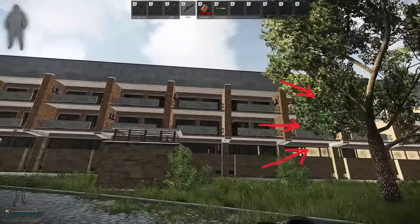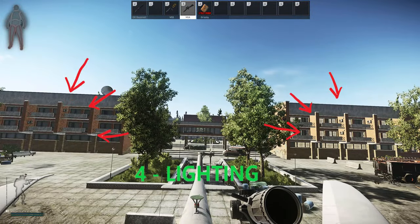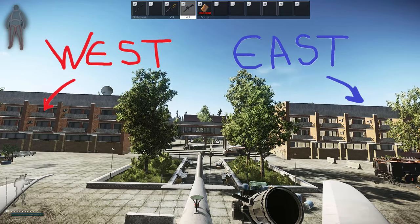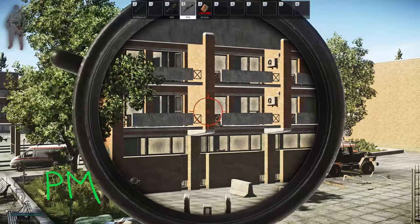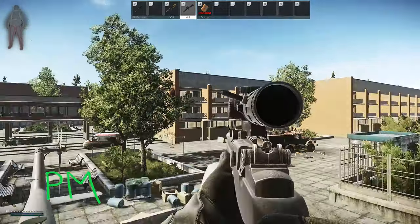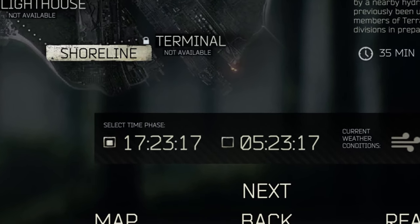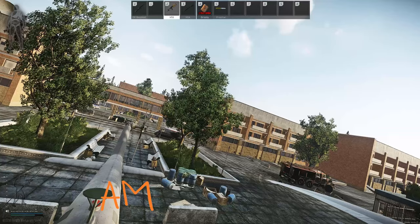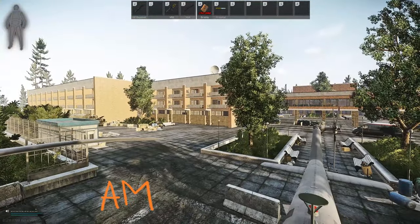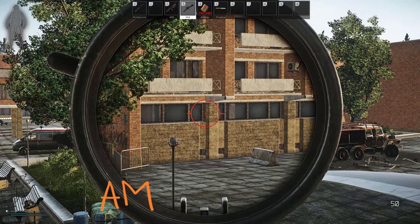Everyone's favorite - the resort. We need to talk about the lighting. Number four: the lighting. Depending on what time of day it is, there will be a bright side. If the time is PM, the east side will be lit. If it's AM, the west side will be lit.